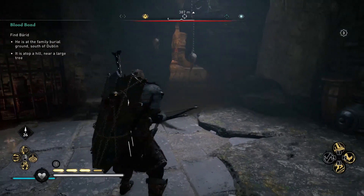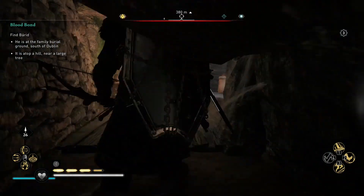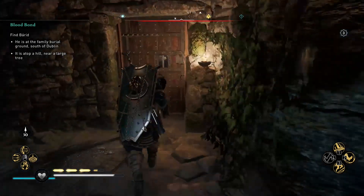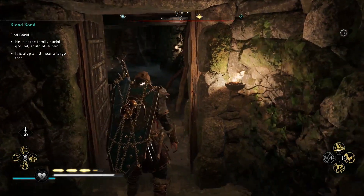Then shoot at the box blocking the passage in the next area, where you have to use the ladder to go down. In the next room on the right, you can use the key collected before to open a door.